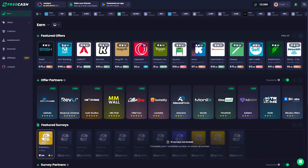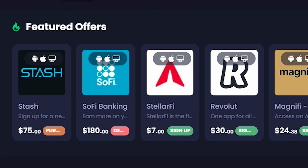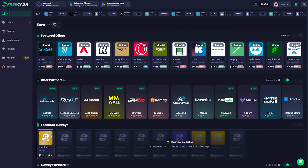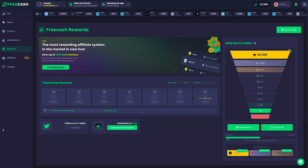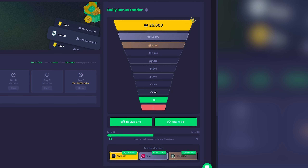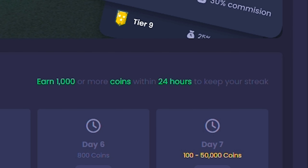Anyway, with that stuff out of the way, if you click my link in the description below, it's going to drop you off on FreeCash on this page right here. This is the main earn page, and you can see their featured offers up at the very top, offered partners in the middle, featured surveys, and then some more stuff towards the bottom. My absolute favorite part about this site right now is actually the rewards tab right here. If you go to this page, it's going to bring up all of this stuff — they have a seven day streak reward system and even a daily bonus ladder. You do have to earn at least 1,000 coins within the past 24 hours in order to keep this unlocked.